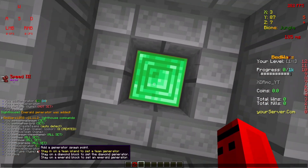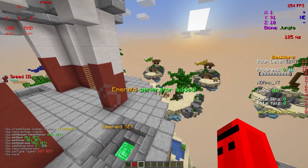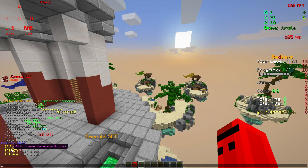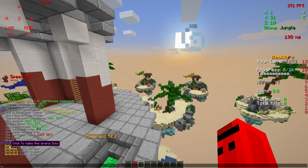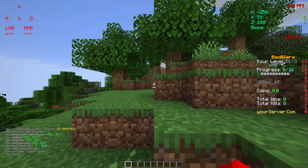The last generator is set. Now we can set the type of the arena. Click on BW set type — you can choose from solo, doubles, or fours. I'm going to make it a solo arena. Then just click slash BW save. There we go.